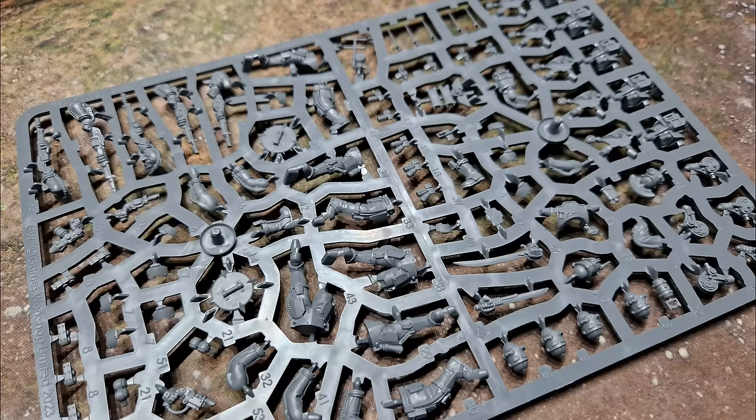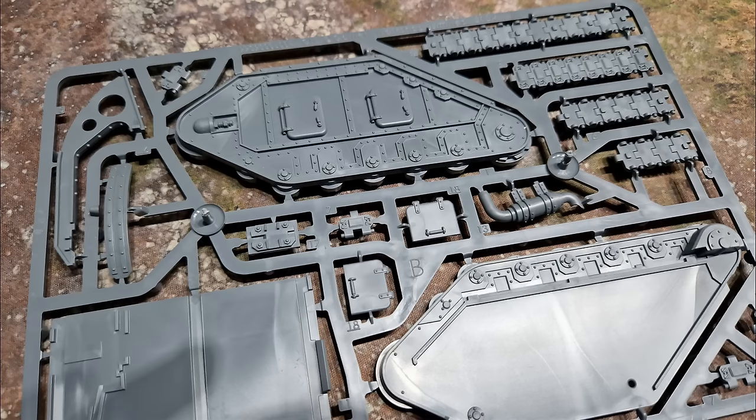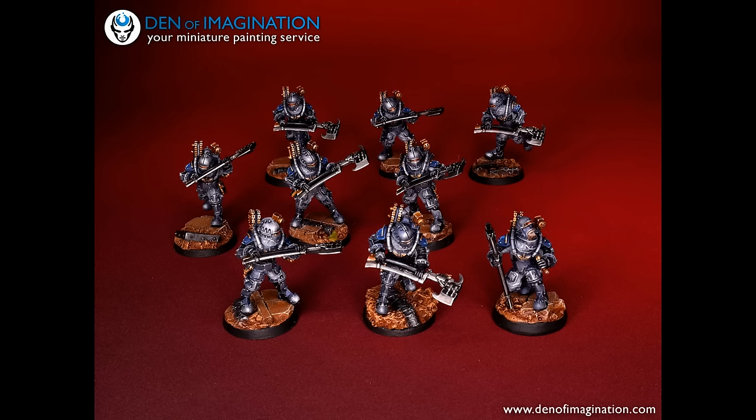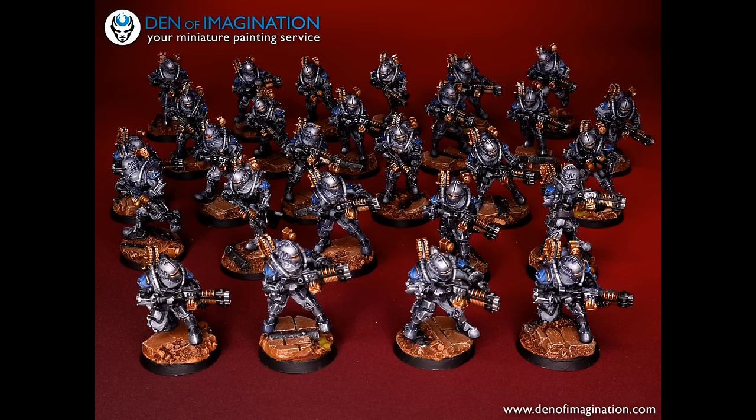If you're going to get a Solar Auxilia army, you're going to need at least three boxes of these, maybe more, because you need a lot of infantry, a couple of tanks, and at least three Triaros Armored Conveyors as well. Basically, if you start collecting Solar Auxilia, you're going to be very poor. It's a high model count army — you'll need lots and lots of things, maybe two boxes minimum to start.